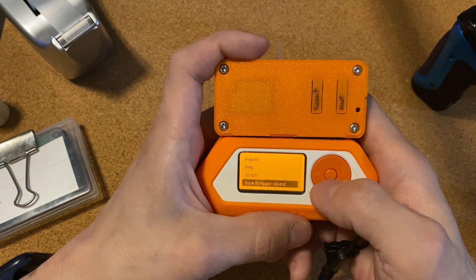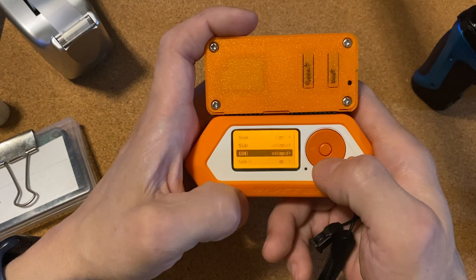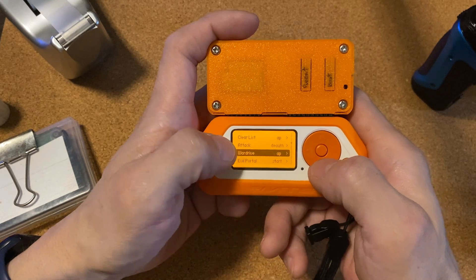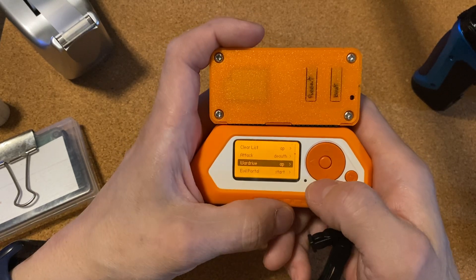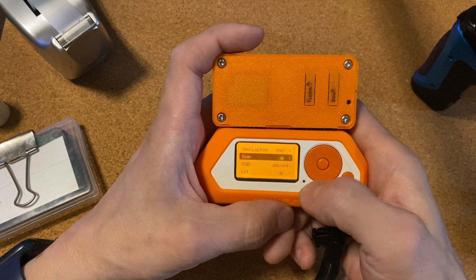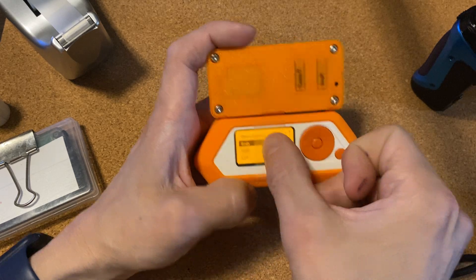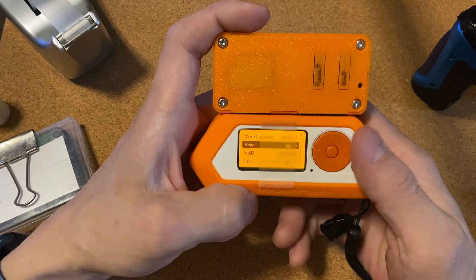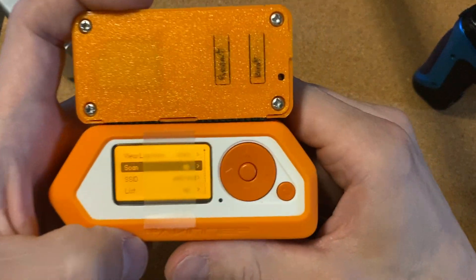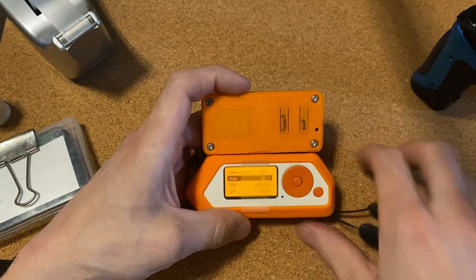You can go to Scan Access Points, List Access Points, Select an Access Point, Attack Access Point, or War Drive. Let's go up and try WiFi Scan Access Points and see if that works. Starting the scan now.